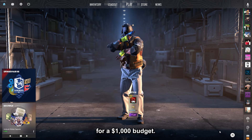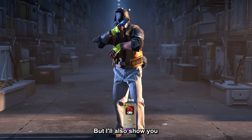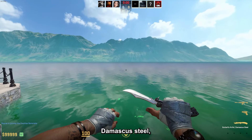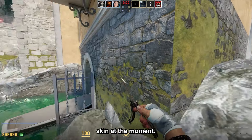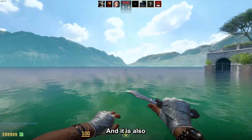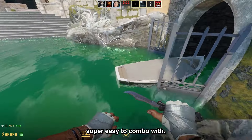The best gold items in CS2 for a $1000 budget — I'll also show you some gloves to combo with these. First off, we have the Butterfly Damascus Steel, which is actually my play skin at the moment. It is very shiny especially under direct sunlight, and it is also super easy to combo with.